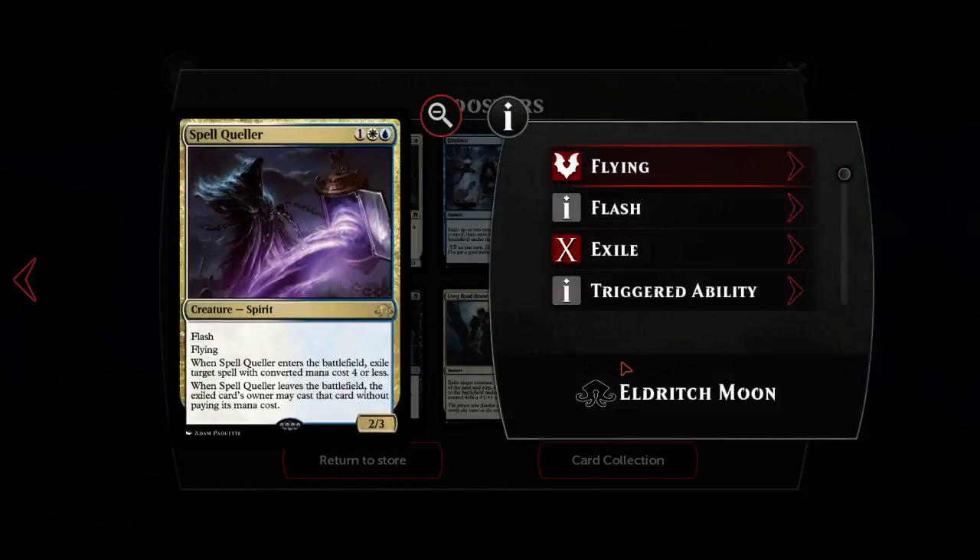Another Spell Queller - that's really cool! Our blue-white deck just got way better. We're going to play Reflector Mages and Spell Quellers - that's cool. I apologize to anyone who plays standard in real life, I'm gonna recreate your nightmares of the last year. Spell Queller is awesome - don't forget that it's a flying two-three for three that can be cast at any time.